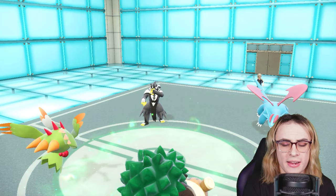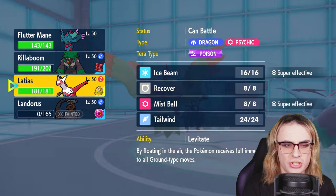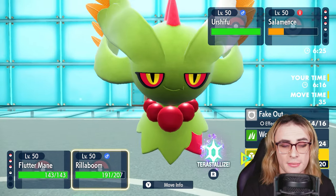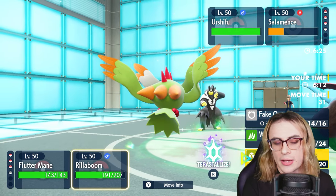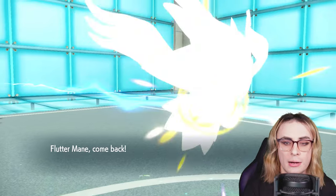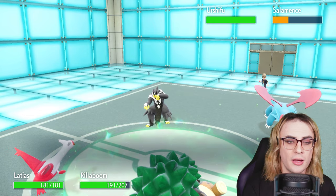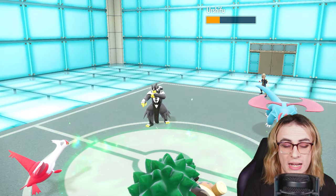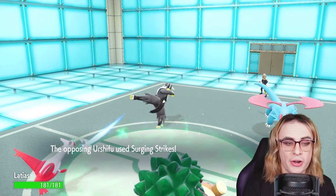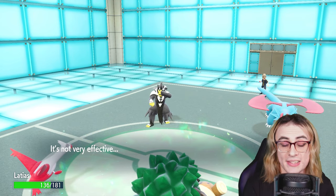I could keep Fluttermane in and go for Fake Out plus Dazzling Gleam, but I anticipate Salamence and Urshifu going for Protect. So I'll lean into that — go for Fake Out into Urshifu, let Salamence do whatever it wants. If it goes for Protect, fine — at the very least they're stalling out their own Tailwind. Then I can switch out of Fluttermane into Latios on the following turn. Also, I can make sure Urshifu takes more damage unnecessarily instead of revealing it on an obvious Protect turn. Grassy Glide into Urshifu does a little over half, which is really huge for us — they didn't predict Latios coming in.